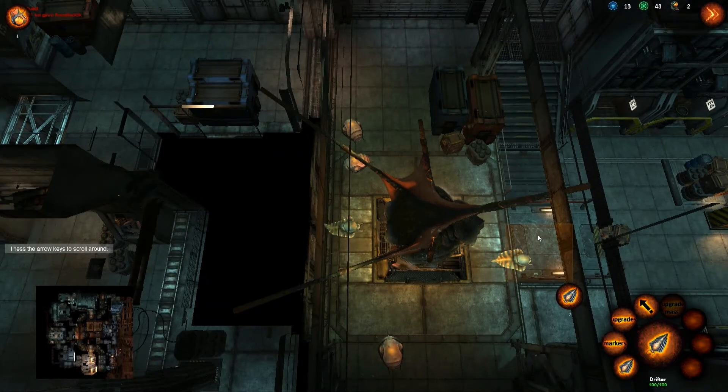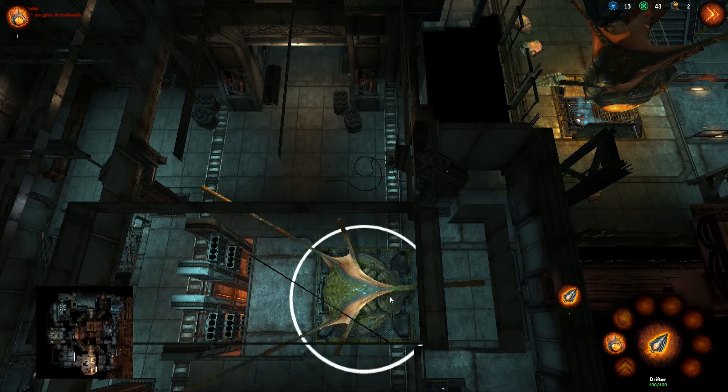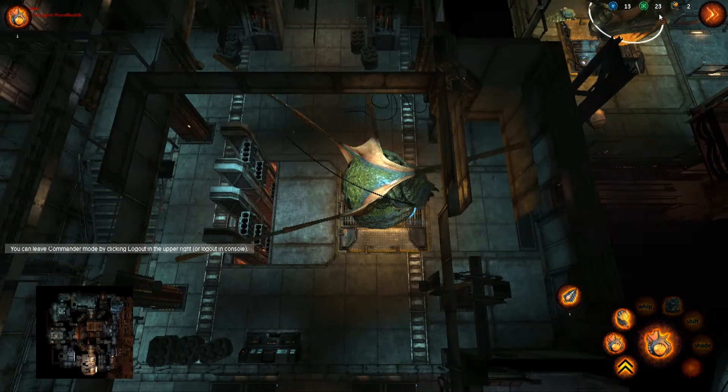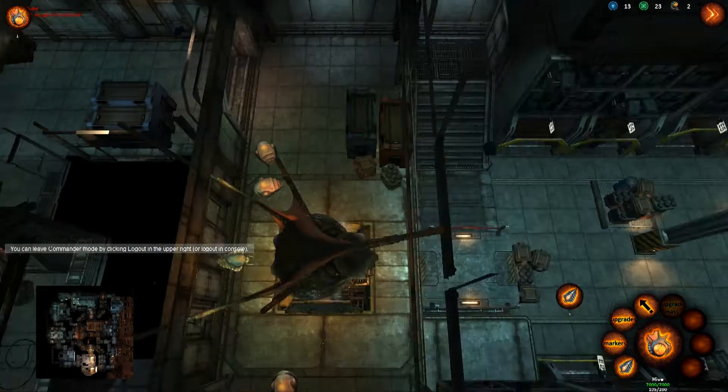The same thing applies if I build something bigger — say if I build a hive on this tech point. It's going to cost me around 25 carbon. He's going to morph into a hive and I'm going to lose it. As you can see it dropped down to 23. So the commander uses carbon to create structures.